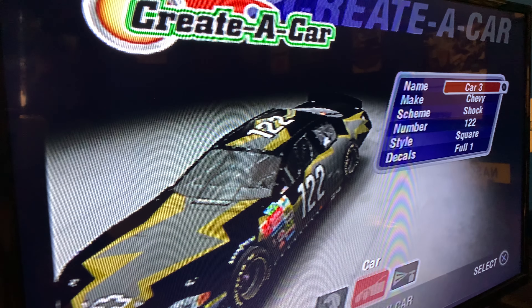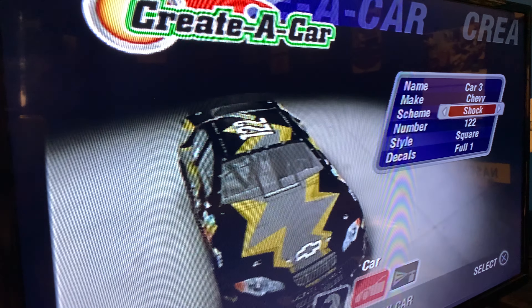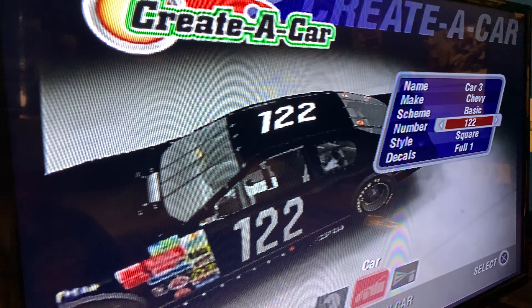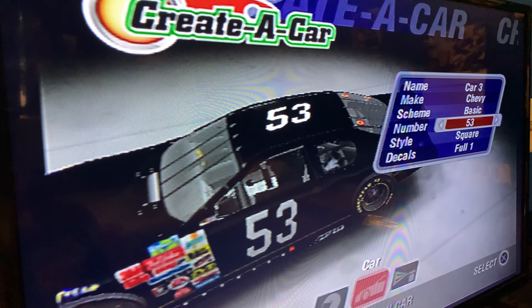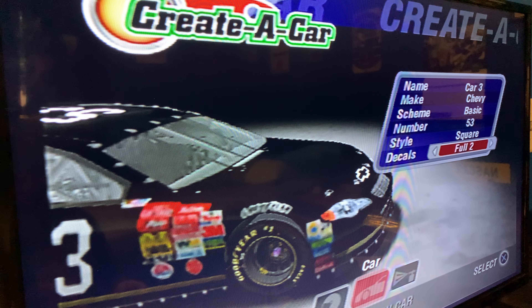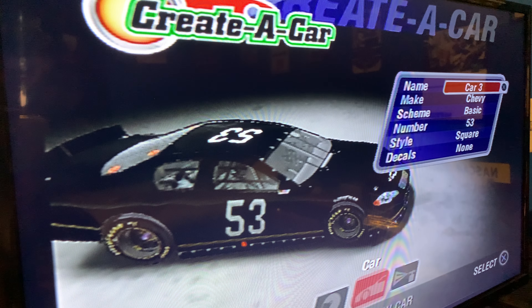Now we can design the car. Make his Chevy paint scheme — it's just basic. We're a new team, we're not going to have fancy things. We're just going to be black. Our number's going to be 53. This is for a new team, we're going to have none.